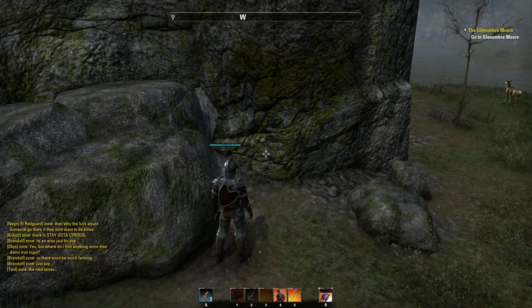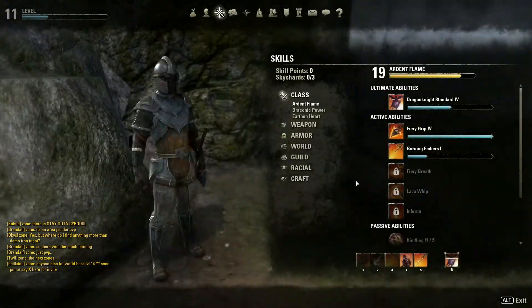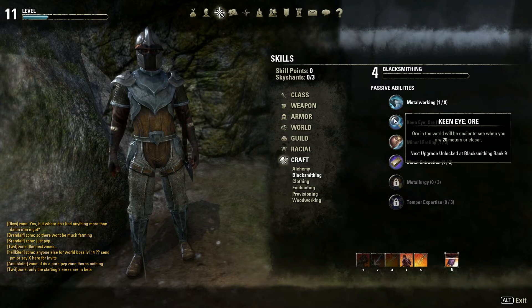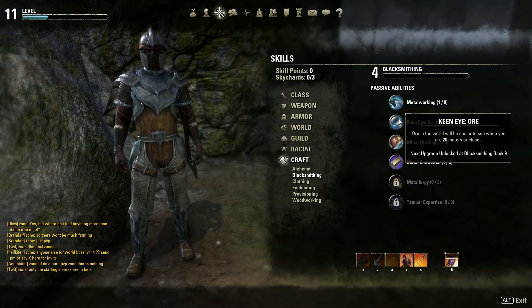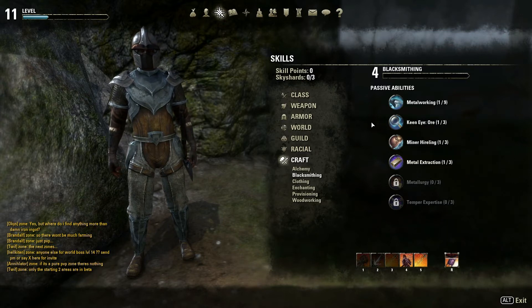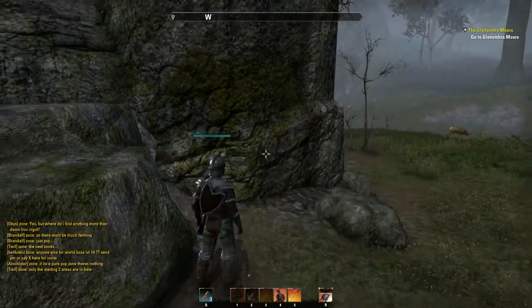As you may have noticed, the mine was kind of bright. That's because I used one point in Keen Eye under Blacksmithing, which makes the resource light up the closer you get. You can do that with all the different kinds of resource gathering as well.